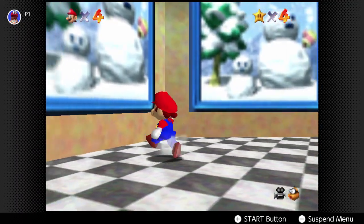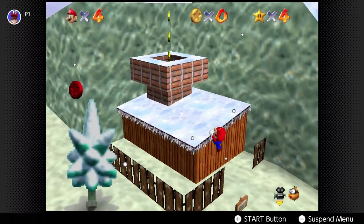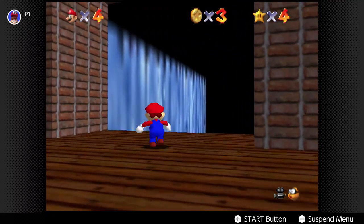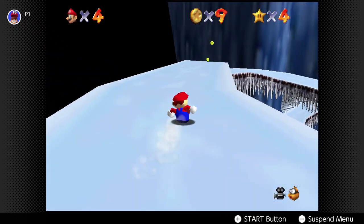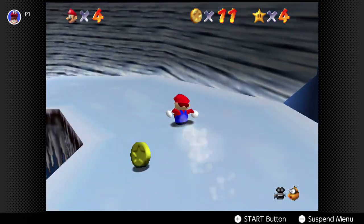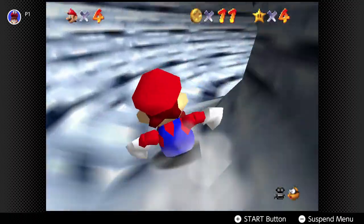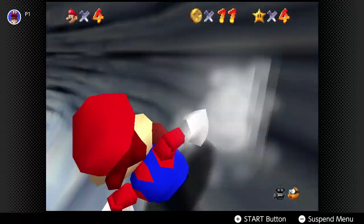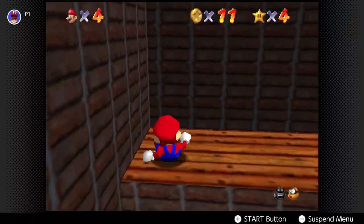Now we have four power stars, only four to go. Oh, we could do the penguin slide! Wait, we were supposed to do that first. I don't think we're going to do the big penguin race because I've died a couple of times on that one — I'm probably just bad at the game. But the cheat is over here — you can really just cheat. When you're racing the big penguin it doesn't let you do the cheat though.